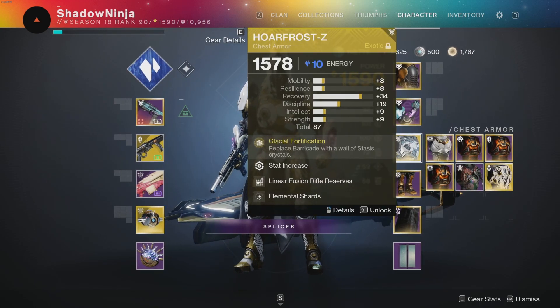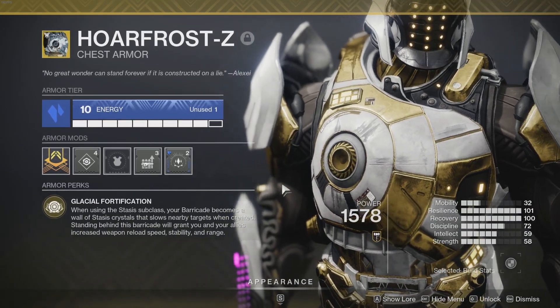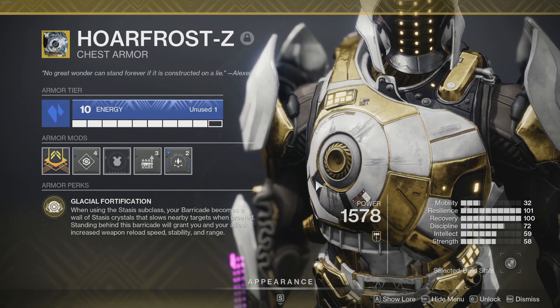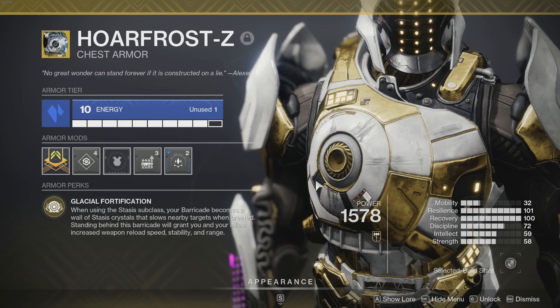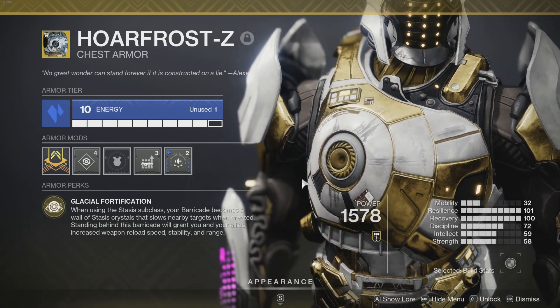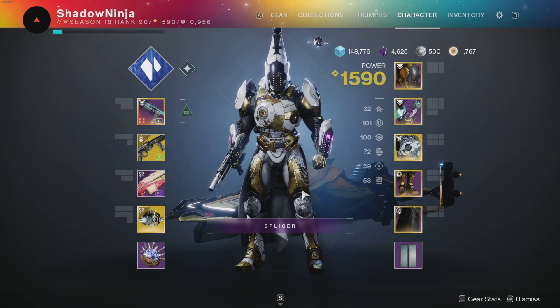For our exotic, we're using Hoarfrost-Z. Its exotic perk, Glacial Fortification, turns your barricade into a wall of Stasis crystals that slows nearby targets when created. Standing behind it grants you and your allies increased weapon reload speed, stability, and range. Breaking those crystals also has great synergy with one of our aspects. It's my favorite Stasis exotic and probably my favorite Titan exotic overall.